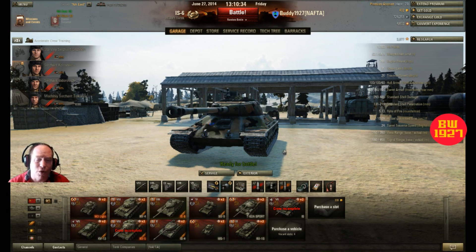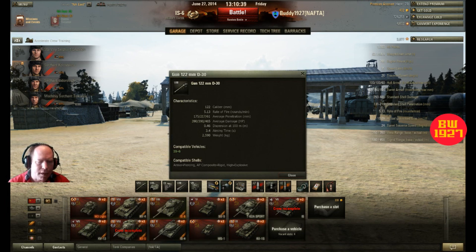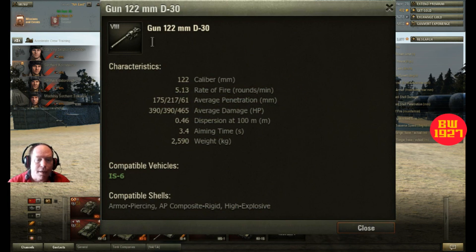Let's go over the gun. This is a 122mm D-30, a 22-caliber gun. Rate of fire is 5.3 rounds per minute — I'm down to about a nine-second reload. Average penetration is 175/217/61. Average damage is 390/390/465. The gun isn't that accurate at only 0.46 at 100 meters — you want to engage within 30 meters range rather than 40. Aiming time is 3.4 seconds. Weight is 2,590 kilograms. It comes with AP, APCR, and HE rounds.